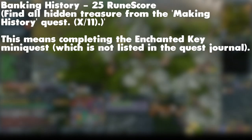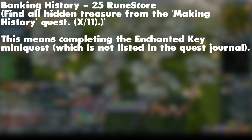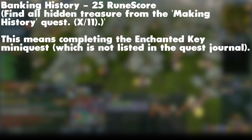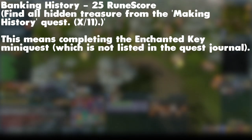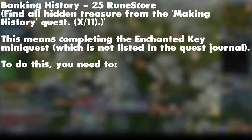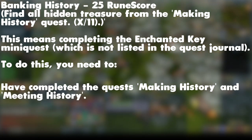The requirement we are going to look at today is the Banking History achievement, worth 25 runescore. You must find all hidden treasure from the Making History Quest, X out of 11 — in other words, you need to complete the Enchanted Key mini-quest. To do this, you need to have completed the quests Making History and Meeting History.